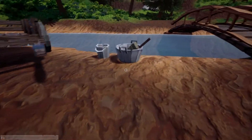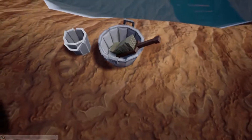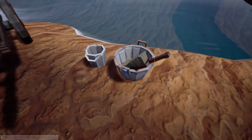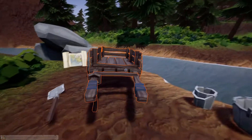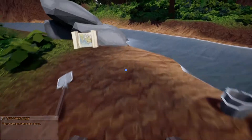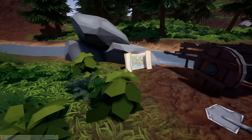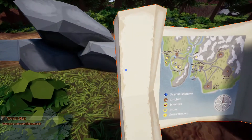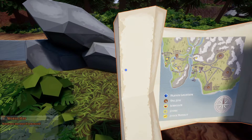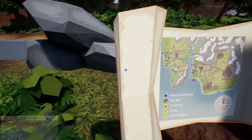All right, so you start off with a brush, a bucket — well, I guess I should say pan — and then a shovel, and this thing which you can use to transport items, and a map to help you kind of find your way around. So you got player location, the dig site, the jeweler, the store, and the stock market.